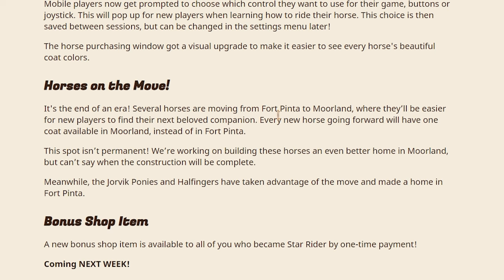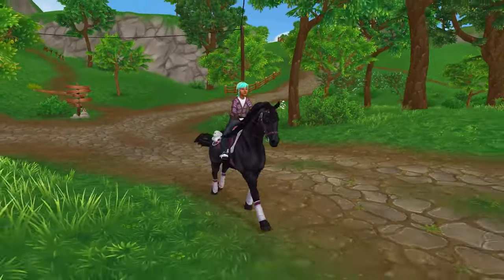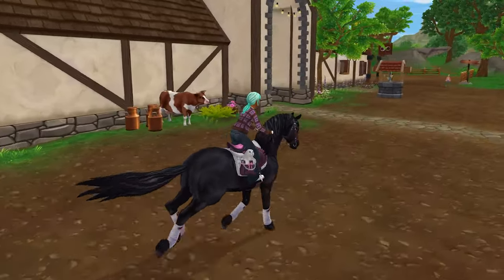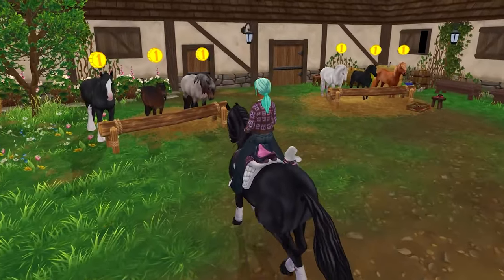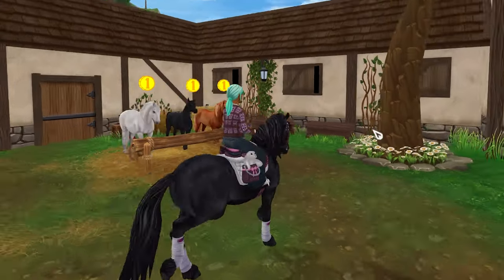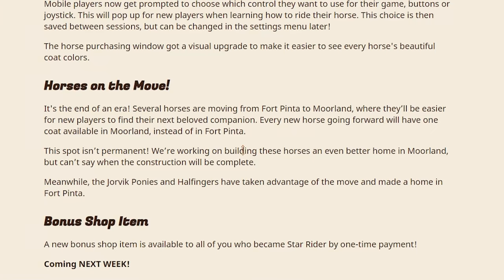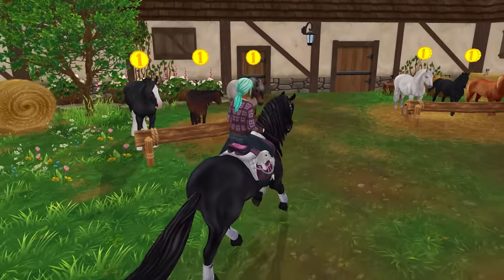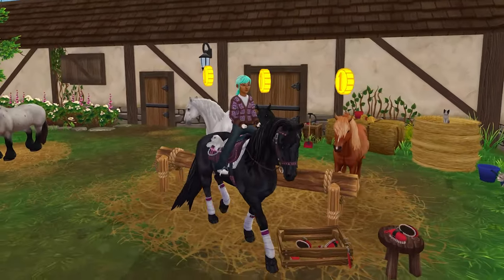Horses on the move — several horses are moving from Fort Pinta to Moreland where they'll be easier for new players to find their next companion. Every new horse going forward will have one coat available in Moreland instead of Fort Pinta. So Moreland is going to be the hot spot for buying horses. They're in here with Justin — these are the horses that were at Fort Pinta and you can now purchase them here. Star Stable said this is a temporary spot and they're looking to build them a permanent home.